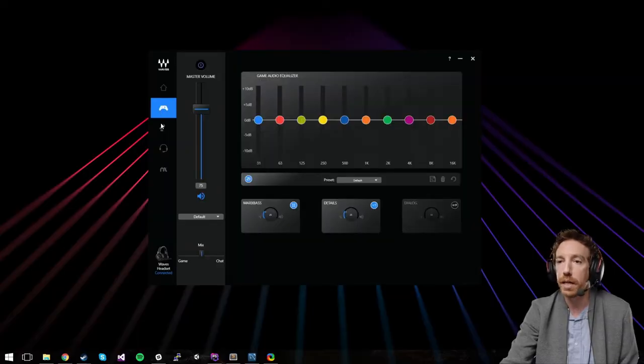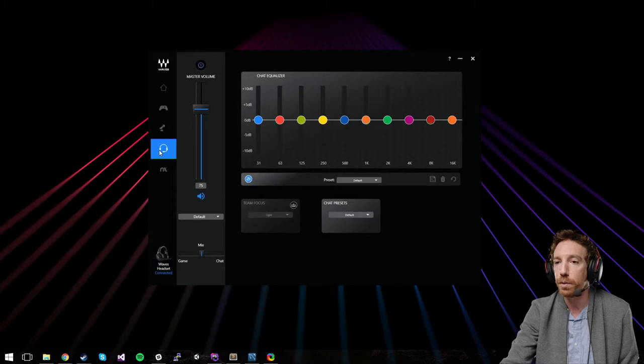Maxplay gives you access to a 10-band graphic equalizer for your game audio, microphone input, and incoming chat stream. Game Chat Balance allows you to control the mix between game audio and your incoming chat stream. Team Focus helps you hear your teammates no matter how loud the game action gets.